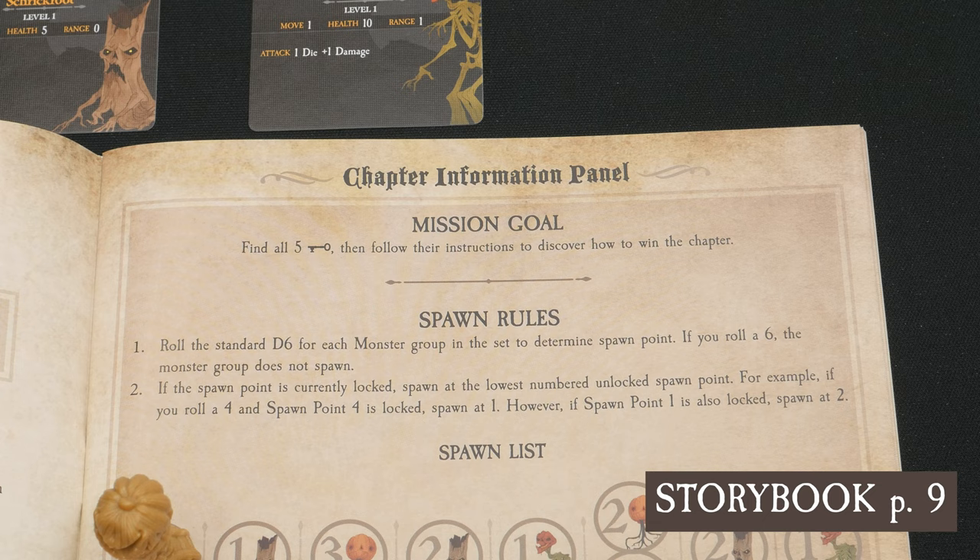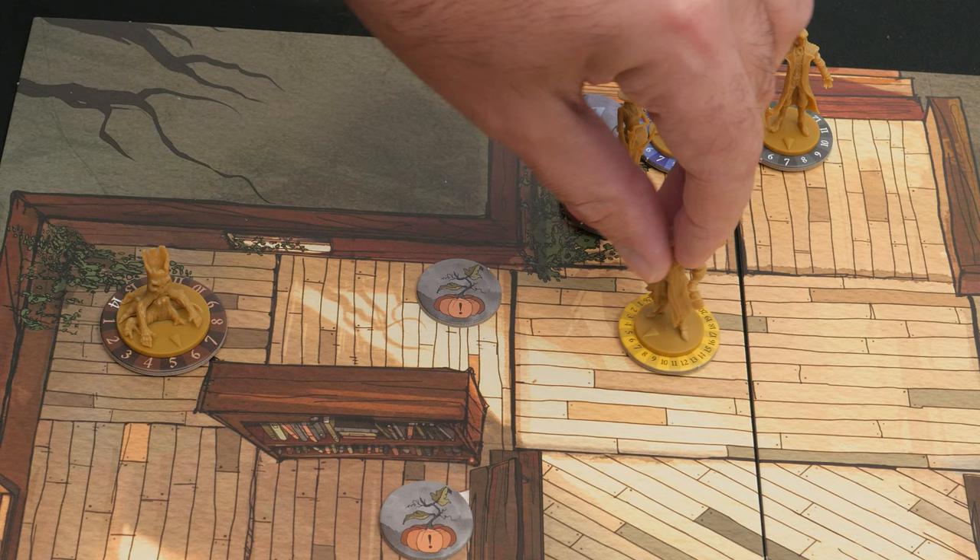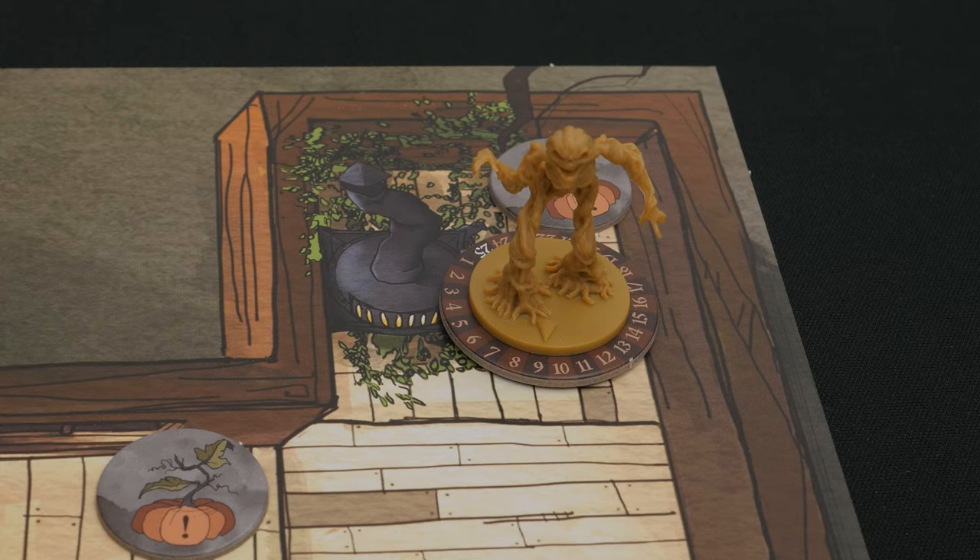This information and more is found in the chapter information panel on page 9 in the storybook. Finding the keys involves moving to spaces with pumpkin interact tokens and then using the environment action to search for clues. All the while, strange monsters are about, so beware.